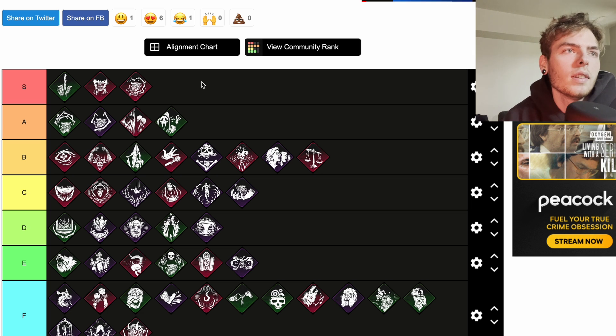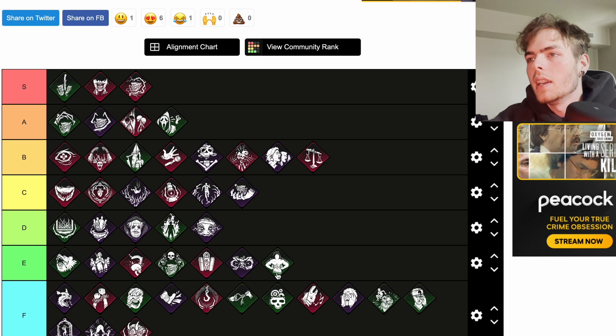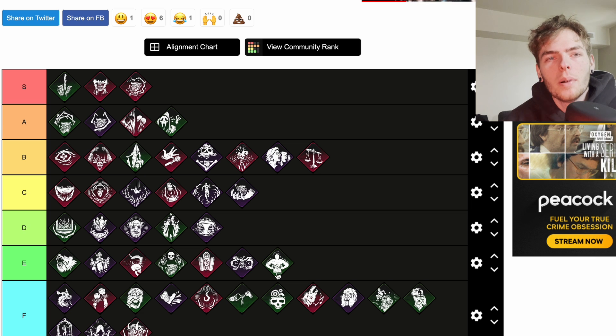Overwhelming Presence is another teachable Doctor perk. Survivors within your terror radius suffer from inefficiency: when using an item the depletion rate is increased by 100 percent. We'll throw that at E — that's pretty bad. If I'm using a toolbox and I see Overwhelming Presence pop up, I'll just stop using the toolbox and start repairing again, so it's pretty much a non-factor. Maybe it's good against flashlights or med kits, but you'd have to have a really large terror radius.